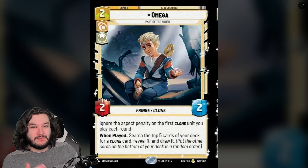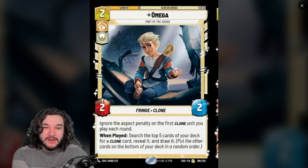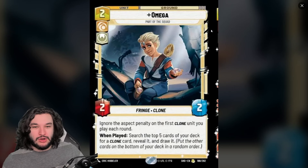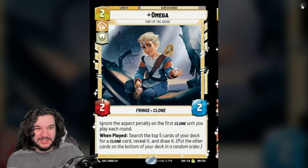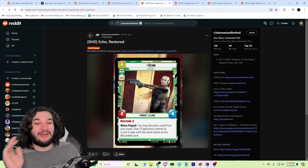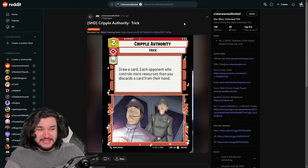You can even pick up another Omega to make an Omega into a 4/4 with Echo, which is really nice. Of course, this gives away information — if you reveal a clone card they already have on the battlefield, they'll anticipate Echo. There might also be a different aspect consideration. If Wrecker ends up being an Aggression card, Omega becomes even more useful since you want to play Wrecker as a payoff despite him being in a separate aspect from Hunter. These cards don't even have to be played in the Hunter deck — for example, Echo could straight up go into a Sabine green aggro deck and get a lot of value.